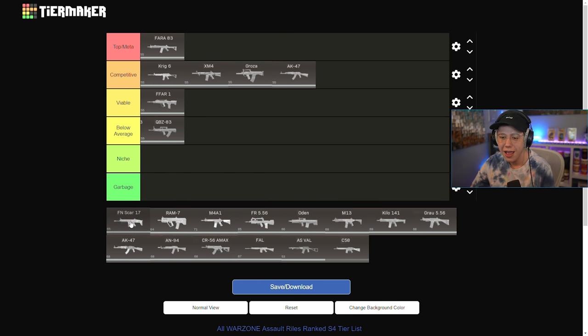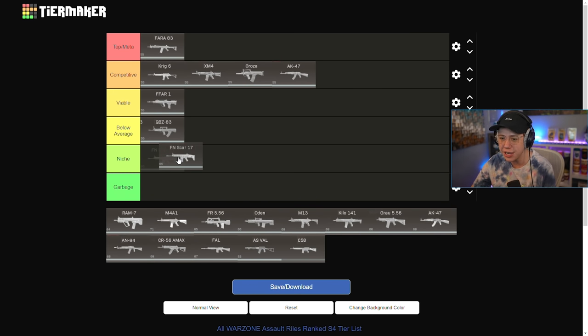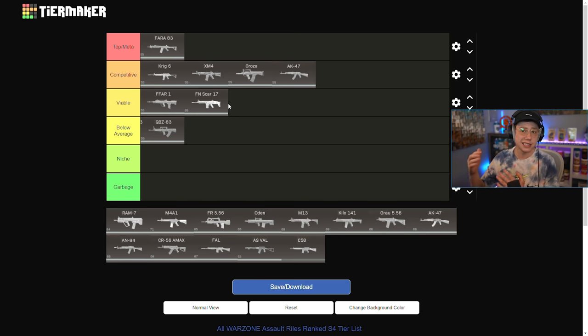The SCAR was buffed with Season 4 but it doesn't have a big mag. I think probably Viable — in solos and duos you could definitely use it and it performs better than just one mode, so Viable feels right over Niche. The damage on it is pretty good and it'll kill relatively quickly, but you're not able to get triple kills or squad wipes like you would with weapons that have larger magazine options. There are definitely better options, so Viable is a pretty good place for that.